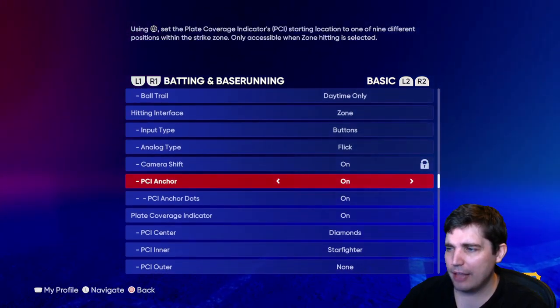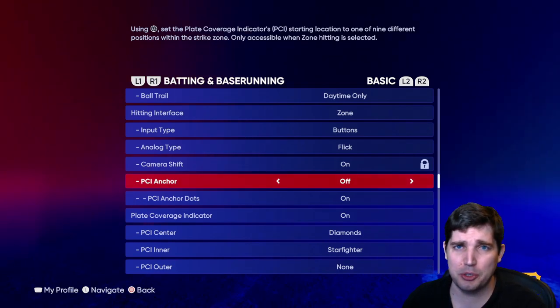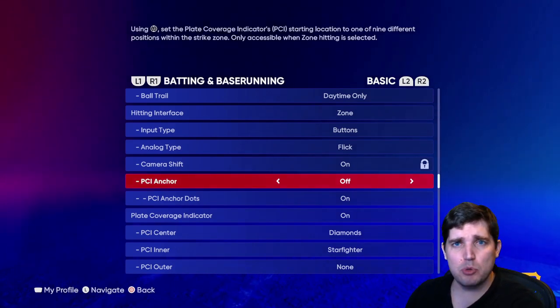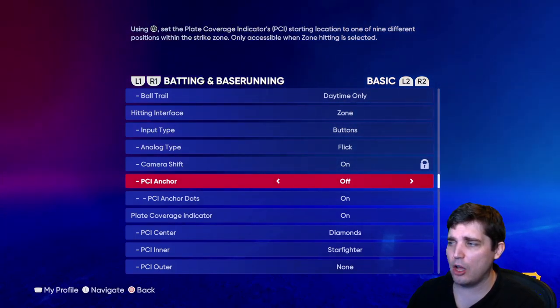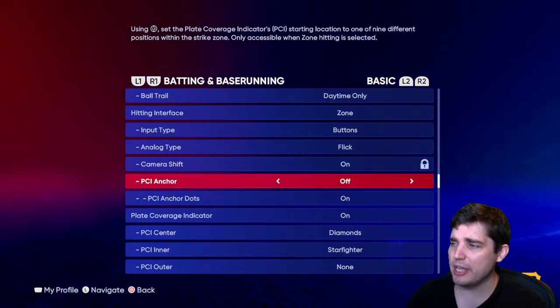PCI anchor — if you're new to the game, you can have that turned off. PCI anchor is new to '22. Basically if you click down on the left stick, you can move the PCI anchor inside. If you're having trouble with inside fastballs, you can try that on, but maybe start off with it off. As you grow more comfortable in the game, you can turn it on and see if you like it.